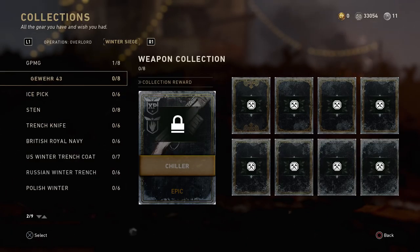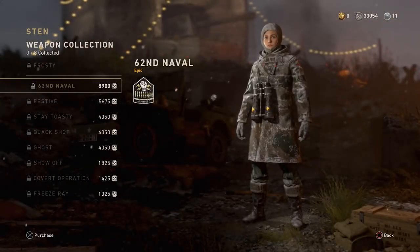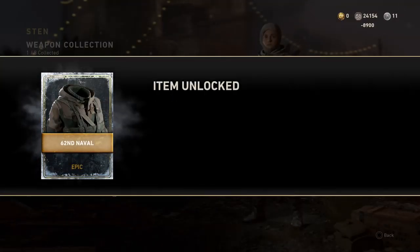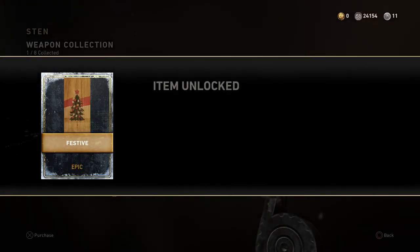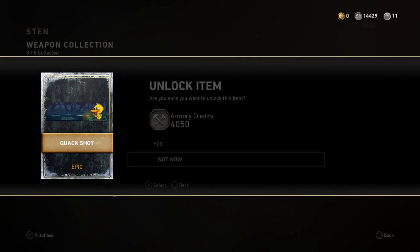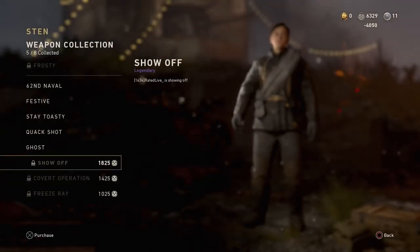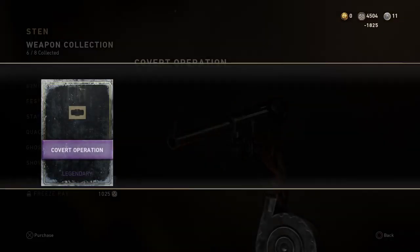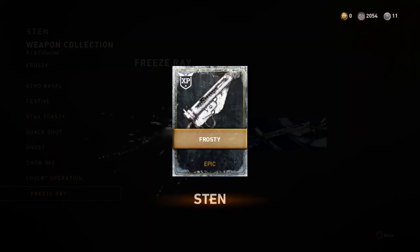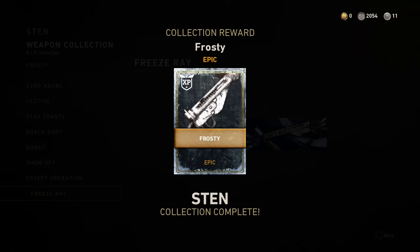Believe it or not, it took 31,000 armory credits just to get one of the collections. That's absolutely insane — I have no clue why the collection prices are so high this time around. Hopefully they lower them when the next collection is released. Right now, as you can see on screen, I've gone ahead and literally blown all my armory credits. I was getting quite worried toward the last few as I wasn't sure if I had enough, but I was left with 2,000.